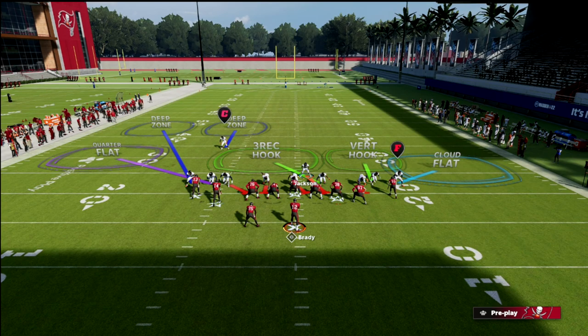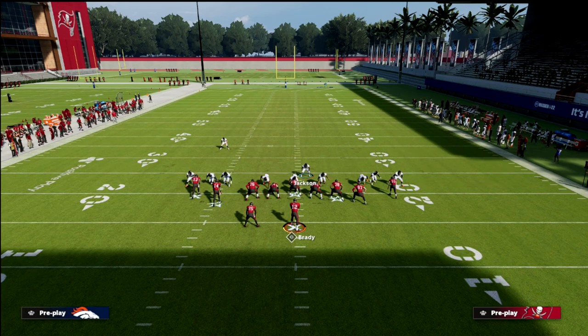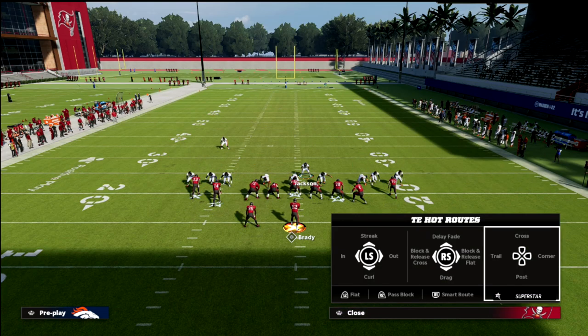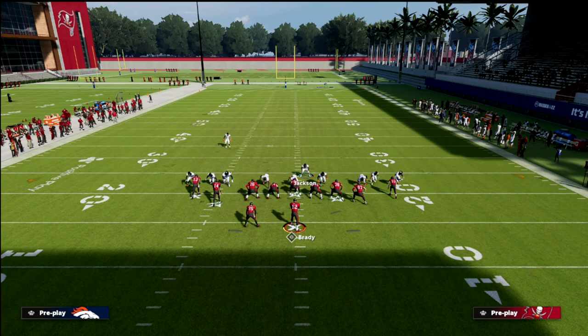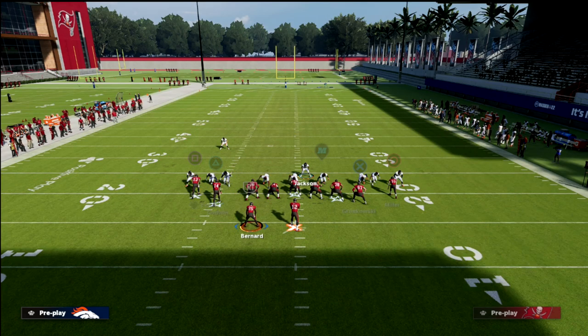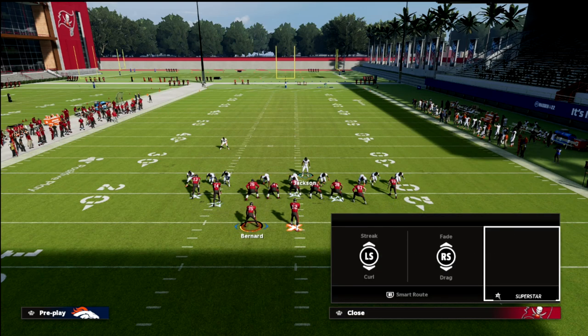They're going to have to start blocking their running back or blocking their tight end. Most of the time when people run this formation, they will block their tight end because they're trying to go to this mesh spot play — they're going to block their tight end. They're going to do something essentially like this, or there's basically a flipped version of this in another playbook, I think the Bengals playbook.